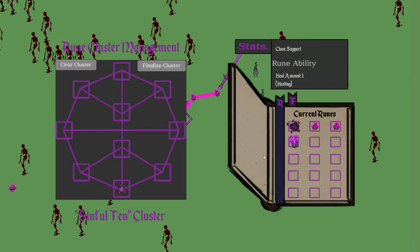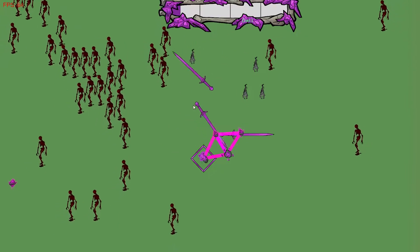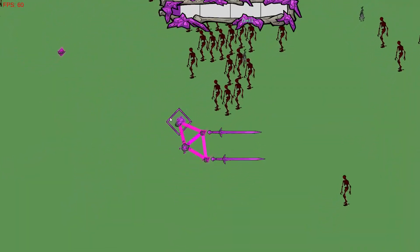So I'm going to put this support in the bottom, the shield in the bottom left, and then these two swords on the right, kind of to make a shield between the swords and the enemies.